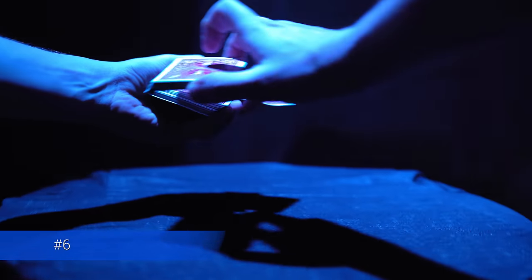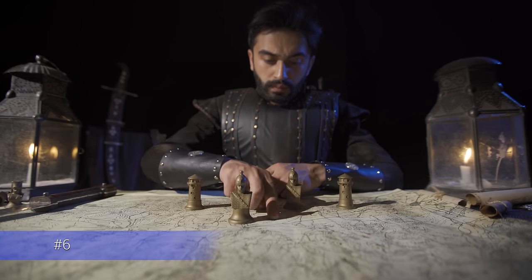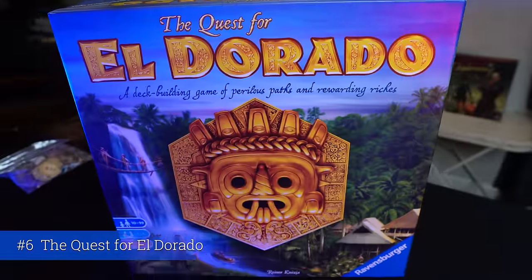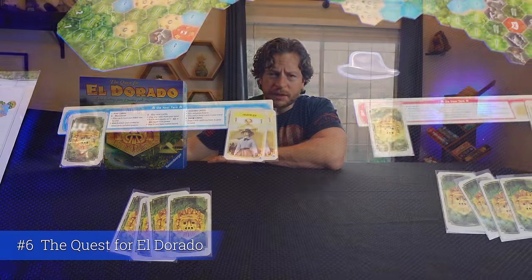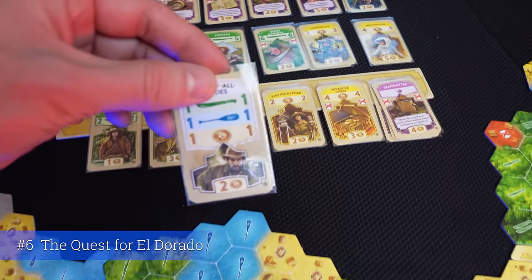My number six greatest beginner board game is a deck-building game where you build a deck, draw from it, and purchase better cards to add to it to make it stronger. In this game you're going across a map — racing across it and needing certain cards to get through different terrain like jungle or water. It's a very fun game, a great beginner game to teach deck building, and that is The Quest for El Dorado by Reiner Knizia. It's a two- to four-player game, ages 10 and up, plays in about 60 minutes. The map changes every time you play, there are different goals, and expansions are available.